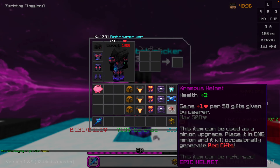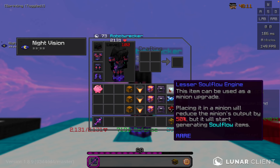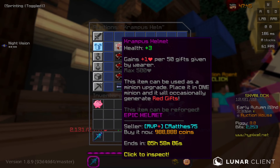The final minion item is the Krampus helm, which when used as a helm gives plus three health and also gives plus one health per 50 gifts given by the wearer. However, it can also be used as a minion upgrade. The downside is that you can only place it in one of your minions, whereas you can place diamond spreading and the lesser soul flow engine in as many minions as you want. It will occasionally generate red gifts, and it goes on the auction house for around 1 million coins.